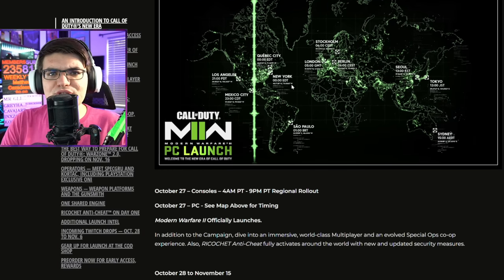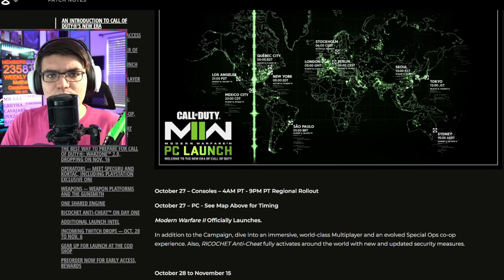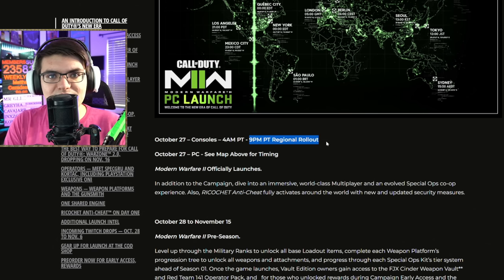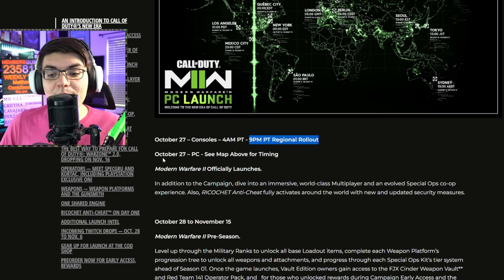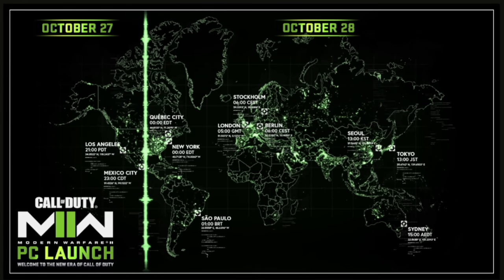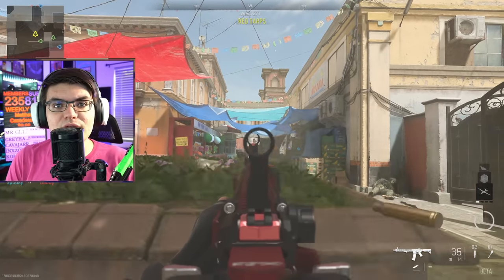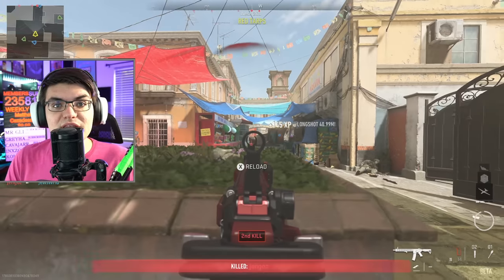For the full launch there are multiple different windows. If you're playing on consoles it's a rollout launch, meaning there's not one set time where all servers go live. Depending on your local midnight it's either 4 a.m. PT or 9 a.m. PT — a regional rollout that goes live as it hits different times in different regions. On PC it's one set time for everyone. There's a chart on screen showing all the different PC launch times by region.